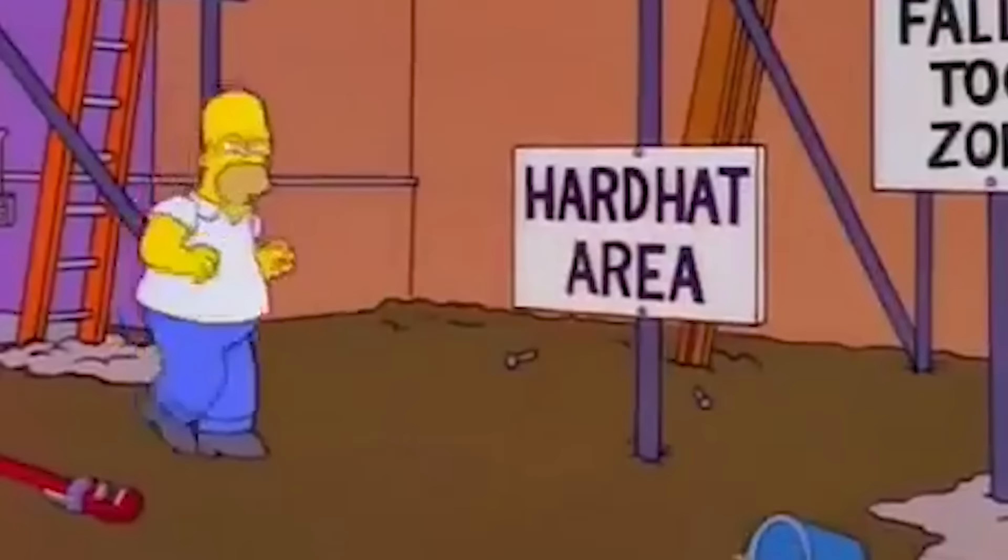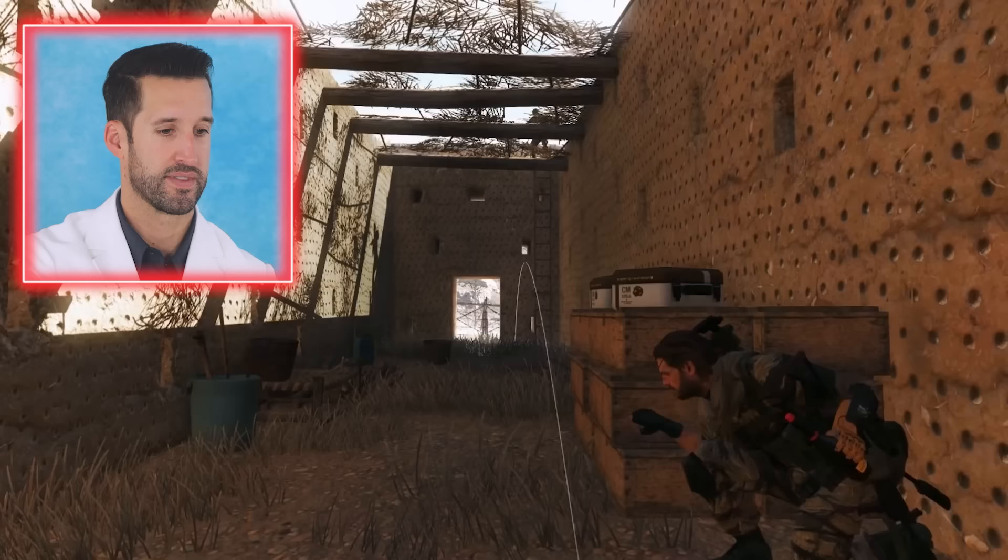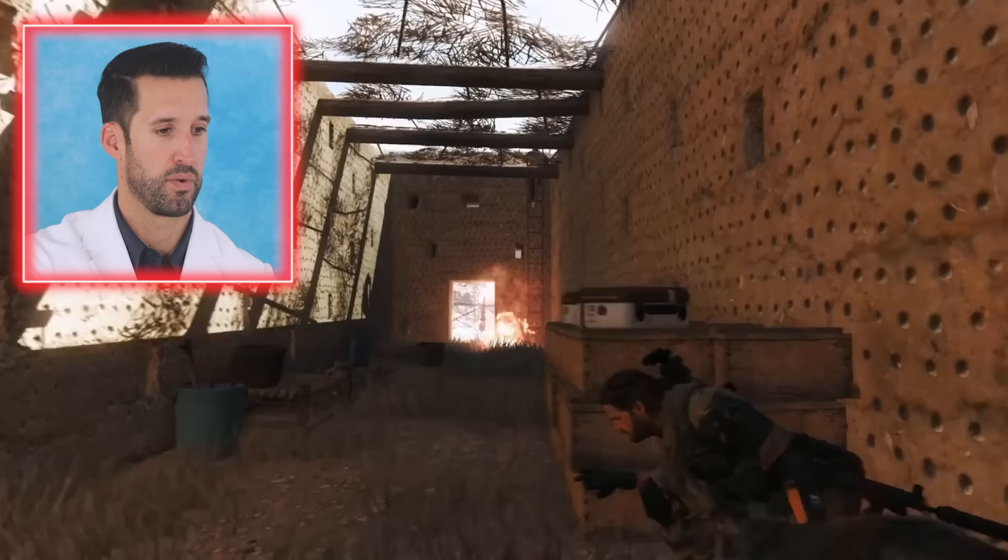Different objects do fall from buildings. You have to be really careful when you're in a major city and there's construction around — things can fall, and things from that height could actually land and kill somebody. Getting crushed like this, we worry about fractures, crush injuries, dislocations, and a lot of times if it's that heavy of a weight and it hits you, there's not much to do.